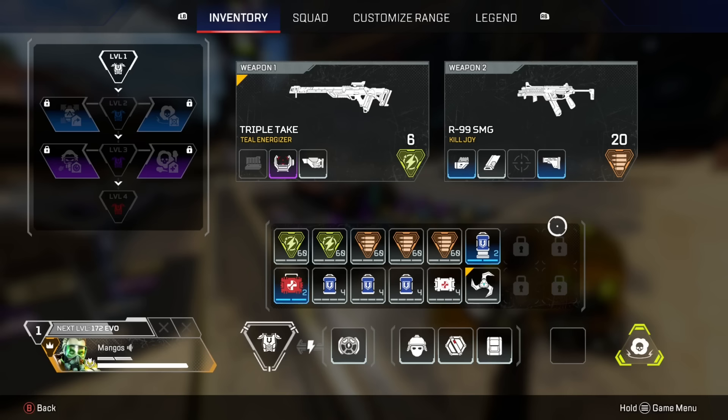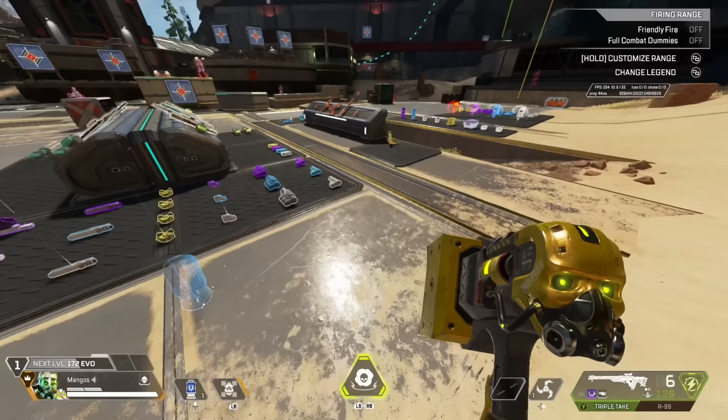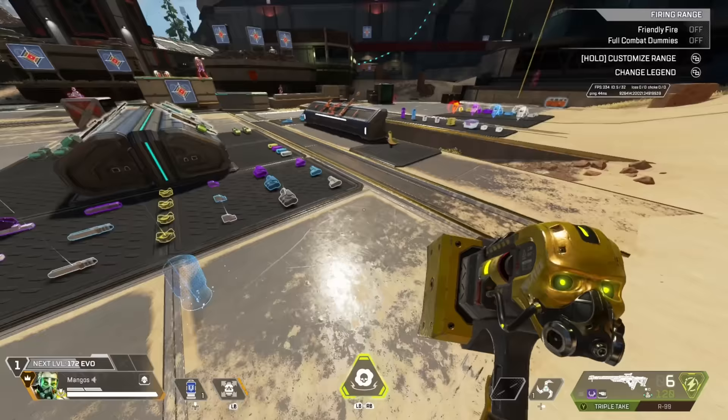If you don't have any batteries, your time to heal gets extended by a lot, and that could make you lose a fight. So it's something to keep your eyes peeled for. As soon as I get a squad wipe and I'm in the death boxes with only one battery, I'm scouring those boxes for batteries before my random teammates take them all.